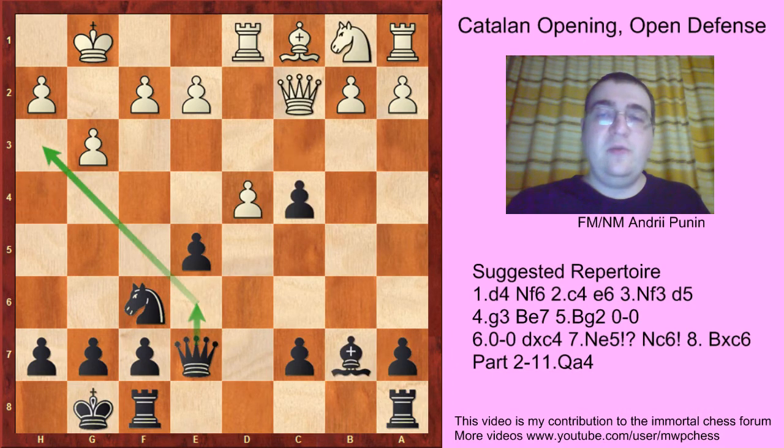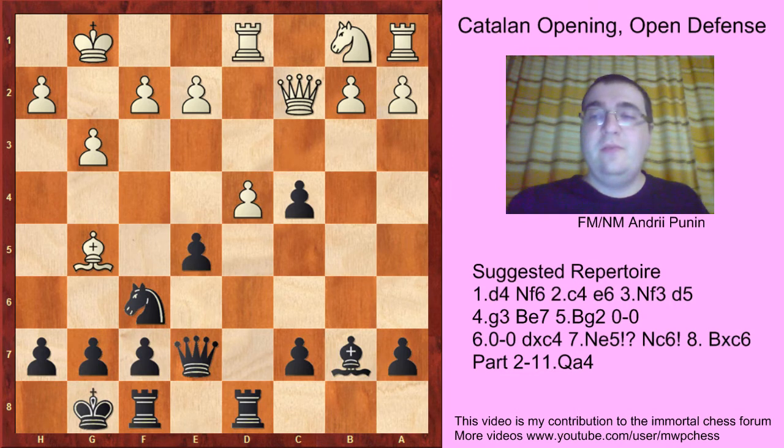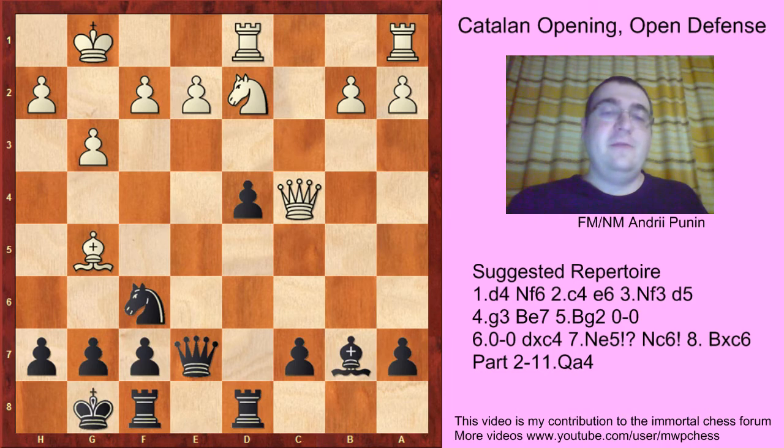Another move is Bg5, pinning the knight, Rd8. In the Liceo game he tried Qc4 but that's already a mistake, because after it takes d4, just Qe4 is a devastating threat. So Nd2, but now the d4 pawn can be taken back and black is just better.